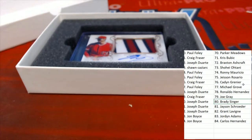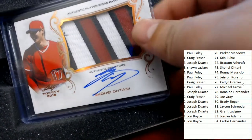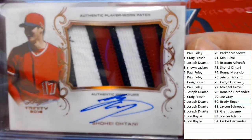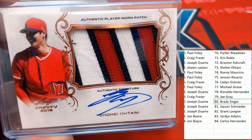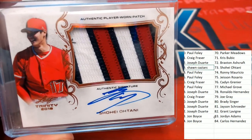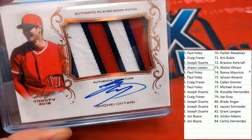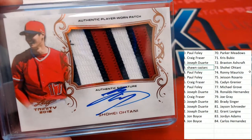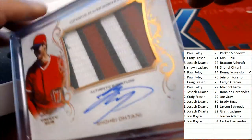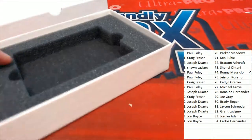There it is — it is an Ohtani! Right there. We've been talking about it, Kaz, Sean — we've been talking about him, and there he is. Sean C comes away with a really nice one in the box break — congratulations! Really a great hit right there. Good stuff is happening for us in Trinity Baseball. We talked him right out of that box — we knew he was going to be coming up.